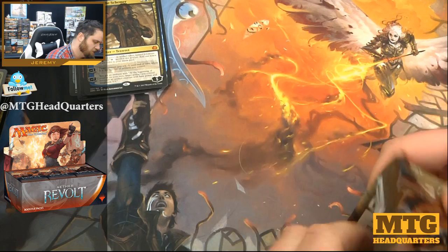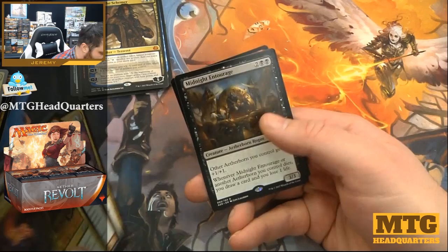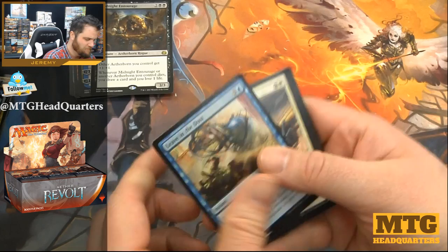Maybe I'm missing it — I'm sure once the Pro Tour happens in two weeks and the format's solved we'll all know why. Winding Constrictor, Consulate Dreadnought, Tezzeret's Touch, Midnight Entourage — very good for an Aetherborn tribal deck. Do those exist? Seems unlikely.